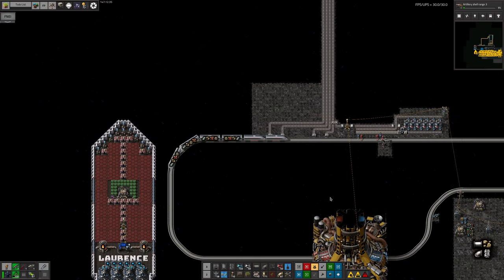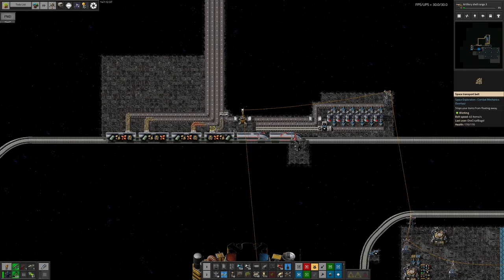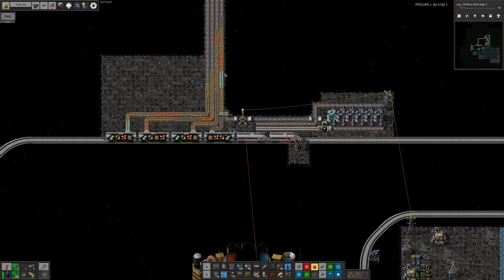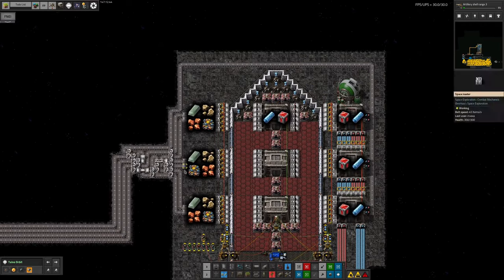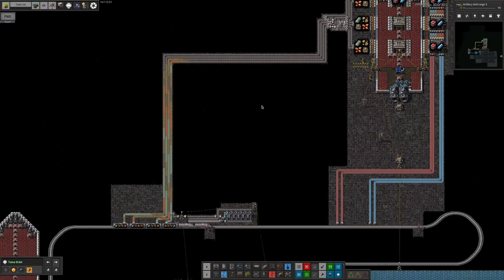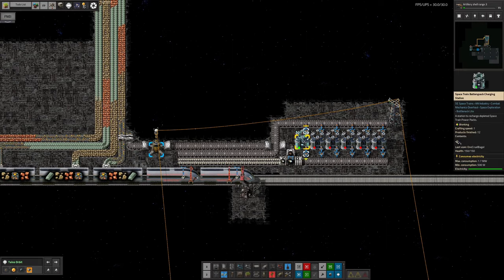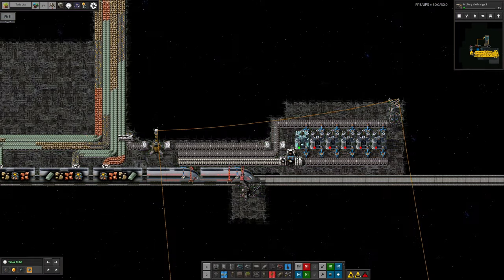The train then arrives up here in Talos orbit, where we have a nice little station for unloading. We're now dumping all those ores and the beryllium that was on the train - it can all be dumped straight out using these loaders onto these belts. That then flows all the way around here, goes into some more warehouses, and then these warehouses are set up to load onto this spaceship, which flies off to Norbit.